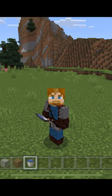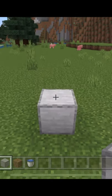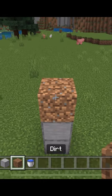Need more saplings? That's easy! Build up two blocks, place down dirt, break the bottom block.